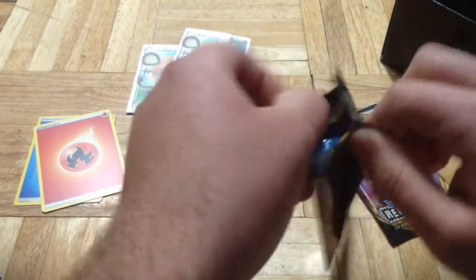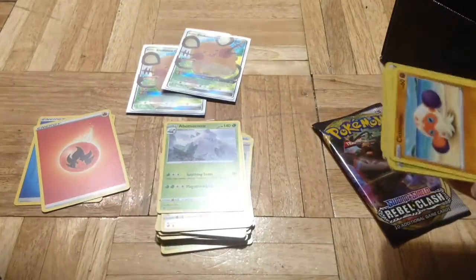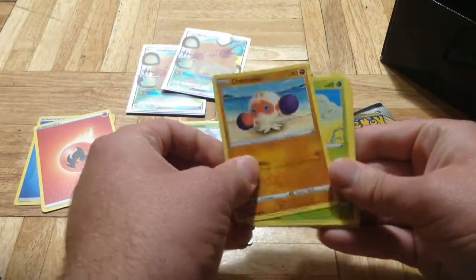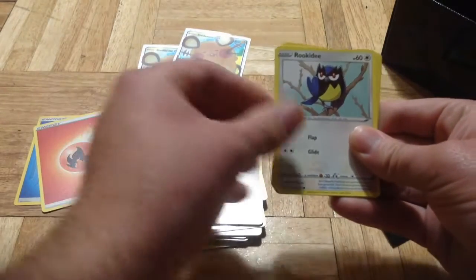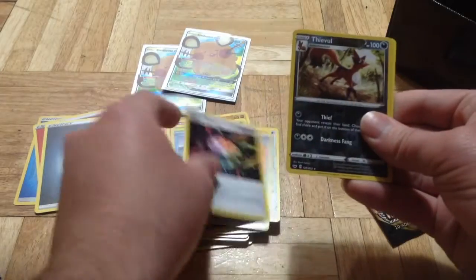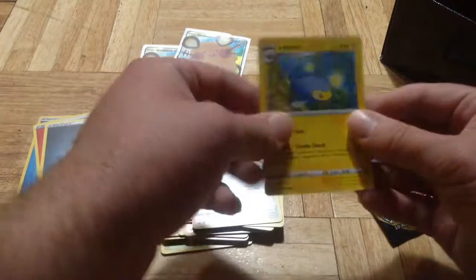Alright, let's go to the Sword and Shield base. And the final pack will be the second Rebel Clash pack. It's a code card. A Lanturn, Milotic, Gloom, Cottonee, Crabrawler, Rhyhorn, Rookidee, Energy, Raboot, Lum Berry, a Warrior of Energy, Reverse Holo Thievul — you can't really see the holo that much — and then a Lanturn.